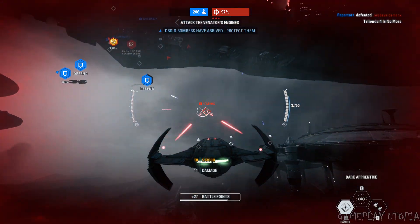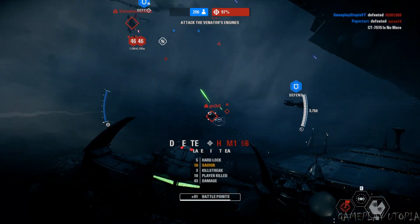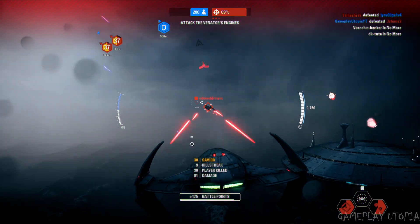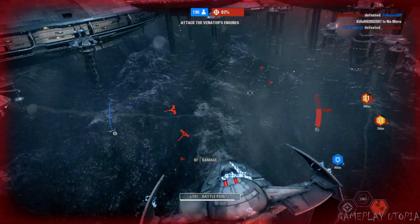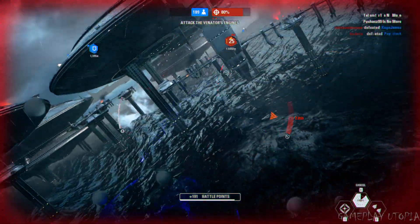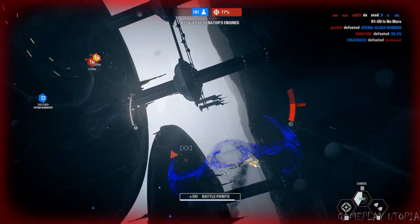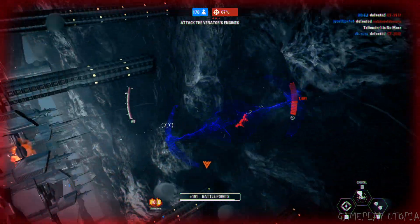Beam weapon overload successful. Shields disabled. New orders: target engines to destroy Venator. On my command — attack. A wave of droid bombers have been destroyed. Defend the incoming group. Bombardment complete. Droid bombers departing.